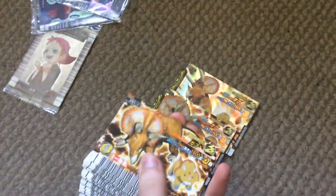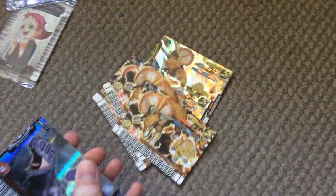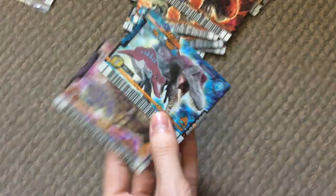Now the anime cards — basically the main character dinosaurs, like Chomp. Chomp's favorite card of all time! I have five Chomps... actually six. Then one, two, three, four, five Ace cards, three Paris, two Terry, two Spiny, and a Tank — because this guy does not like the Alpha gang.